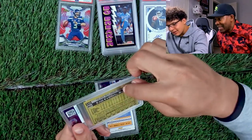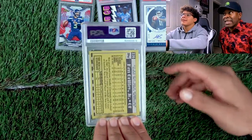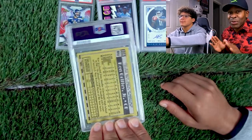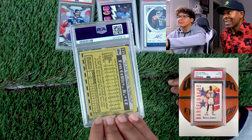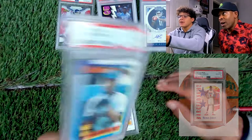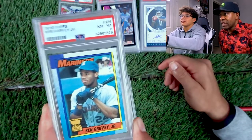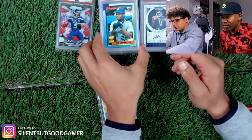Now we got Ken Griffey Jr. rookie, 1990 Topps. This is from my original collection from my binder. Don't think it's going to get a 10, but it may — just like that Jordan. 3-2-1 — 8. Fire card. It's an overly graded card, but I just wanted to grade it from my personal collection.